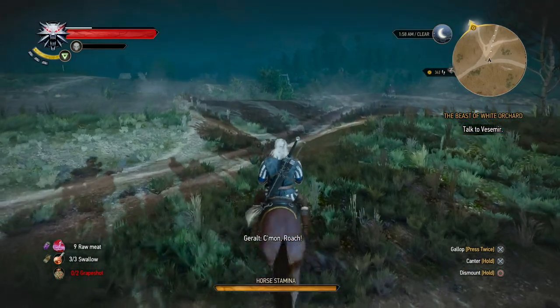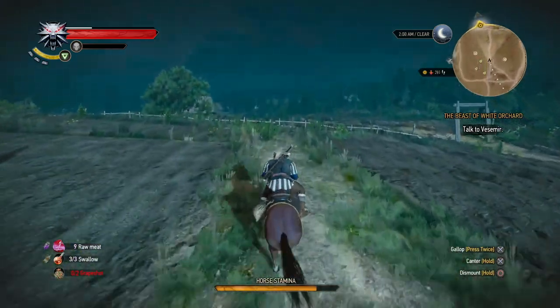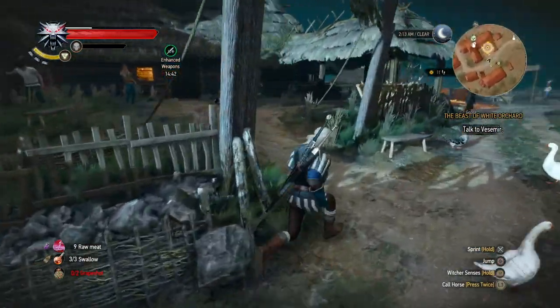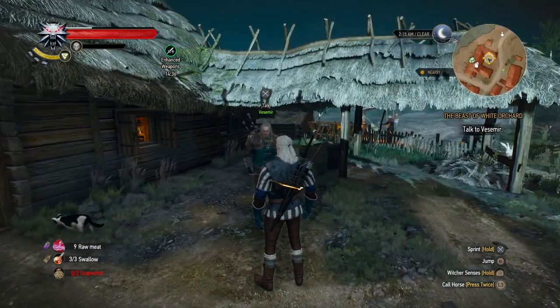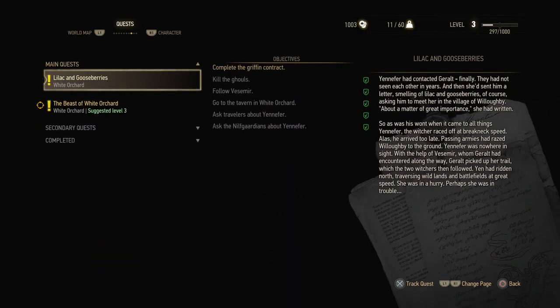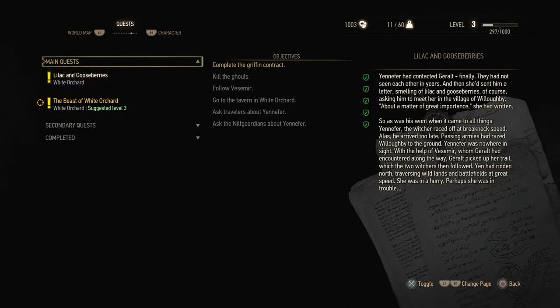I think I'm clear to go towards Vesemir and tell him all about the things we found out about the griffin. We meet Vesemir back at the inn in White Orchard. I'm just gonna double check that I didn't miss any quests — no. The griffin contract, and the secondaries: collect Gwent cards. So that's it. Let's go.